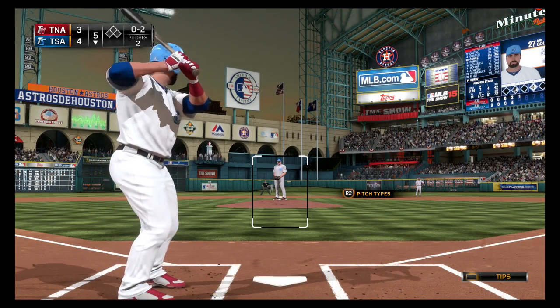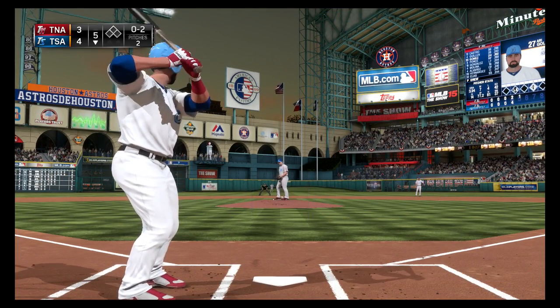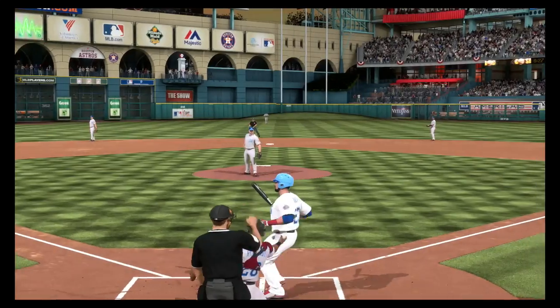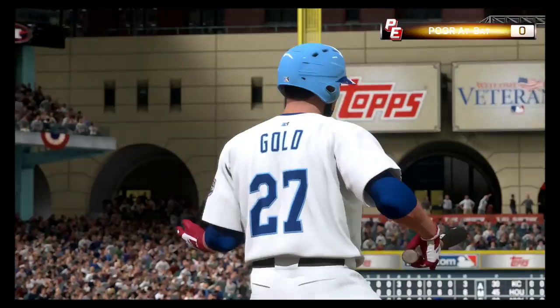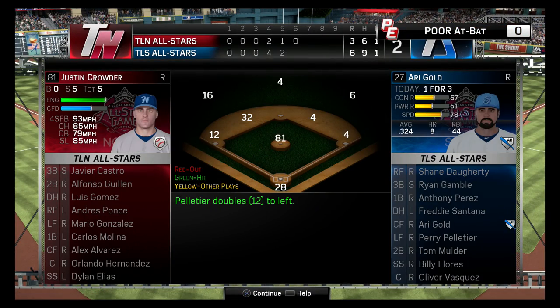As you can see, we are currently in the lead — 4-3 is the score, bottom of the fifth, 0-2 is the count to my guy here. So I'm just trying to stay alive and not strike out on something bad. And of course, I chased an awful cutter that was way high. I don't know if it broke upwards or what, but that was just an embarrassing strikeout. You get no points for that at-bat.